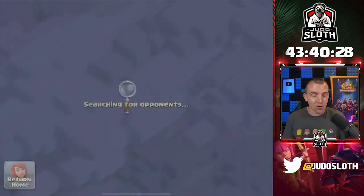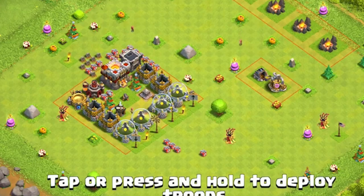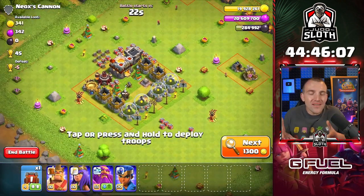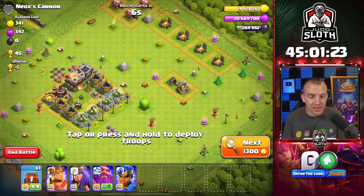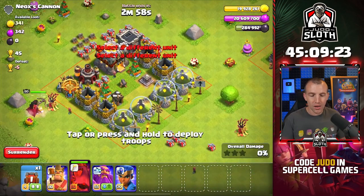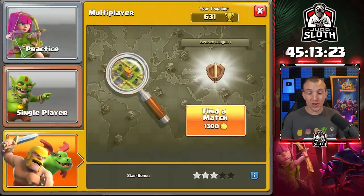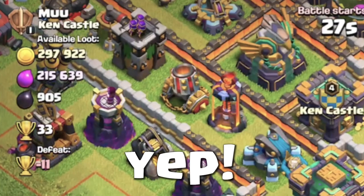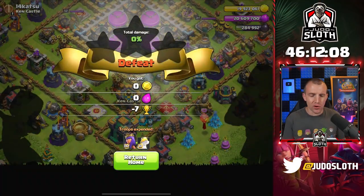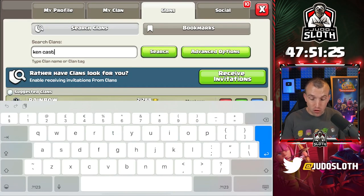The game tries to match you against bases of a similar Town Hall level. Another Town Hall 14 — looks pretty good that we could actually get a Town Hall 14 to attack us. We have an engineered base. We always seem to find one like this whenever we do these episodes. You cannot make a village like this anymore — this was made prior to Town Hall 12, and clearly still logs in because that is the 9th anniversary cake. I'm not going to attack it because then I would win a bunch of trophies. We found somebody from Ken Castle — I'm going to type this in. I am so intrigued now.